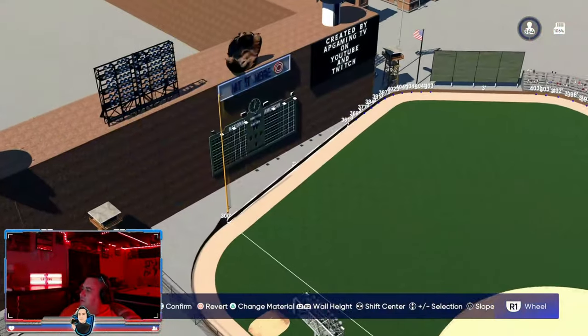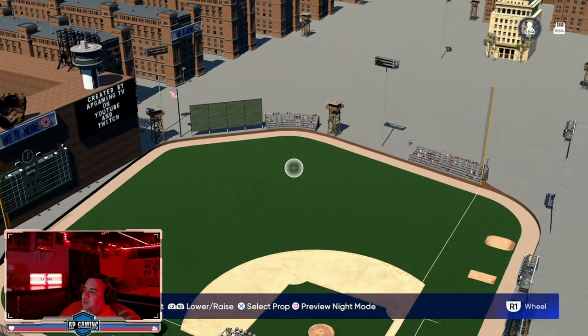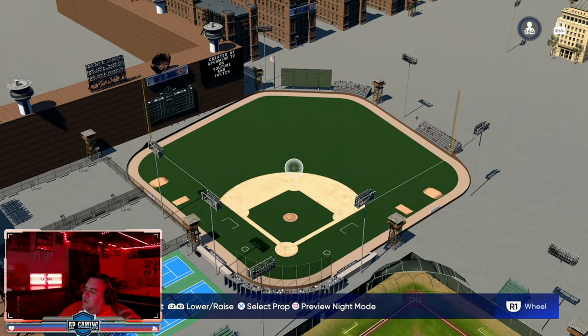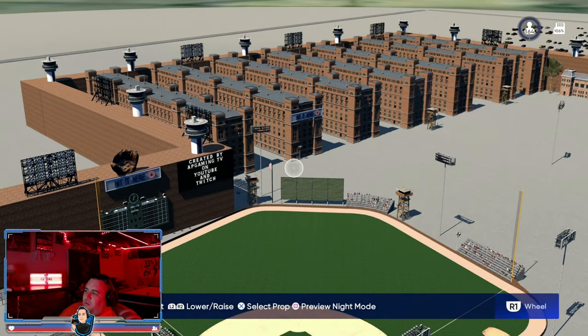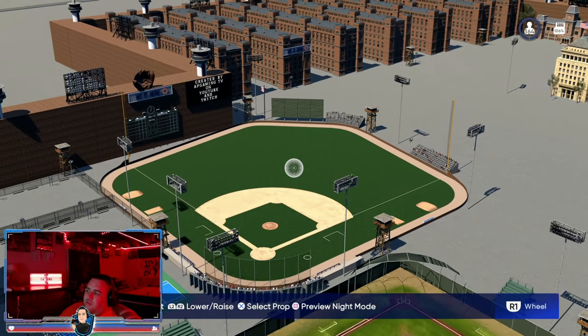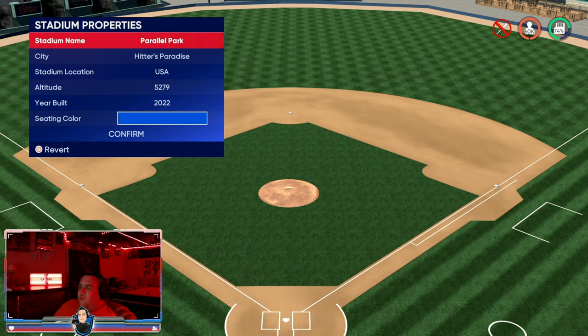300 left, 400 center, 300 right — another great stadium against the CPU, great for the Orioles on rookie to get your missions done. If you want to mess with people online, it's eligible for that too.